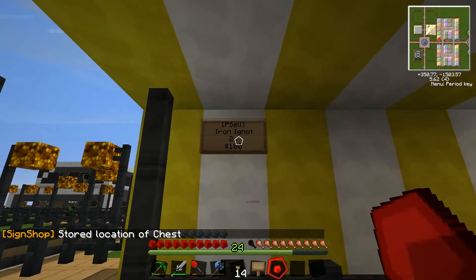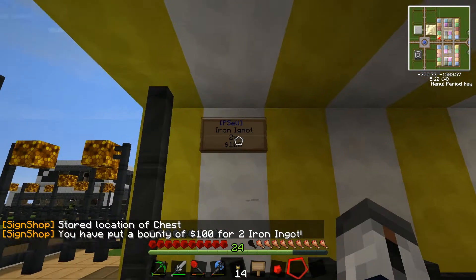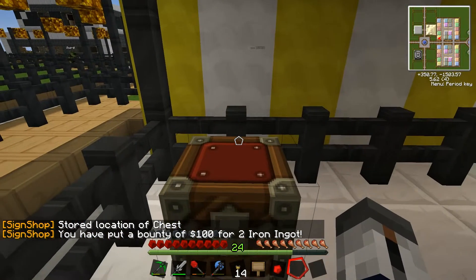Now you left click the redstone, and you left click the sign. And now you can sell two iron ingots to the shop.